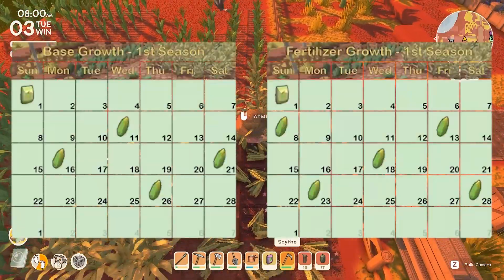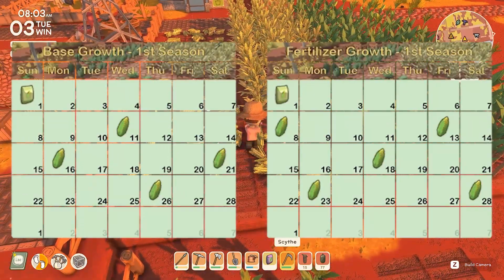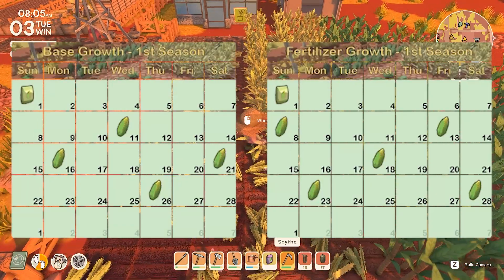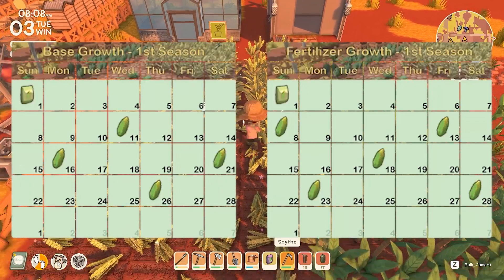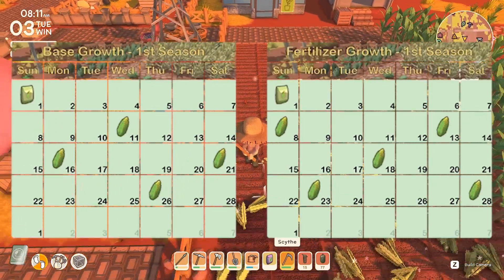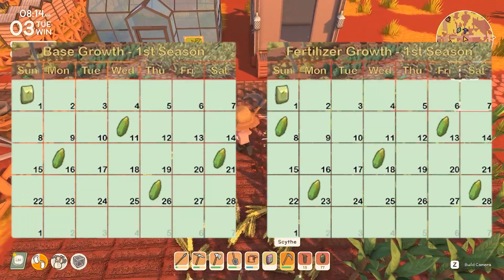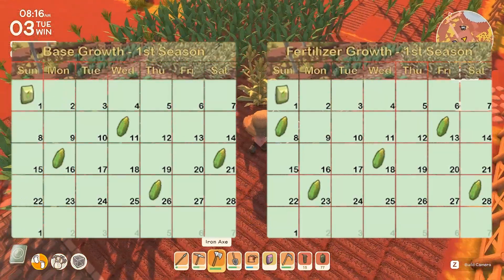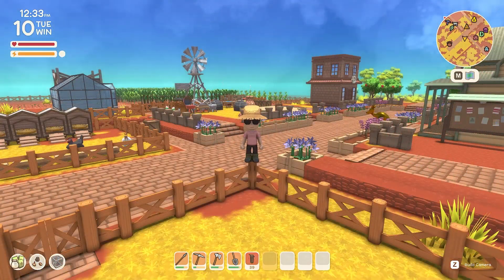Let's use corn as a second example. Since corn produces products over a duration of time, it gets a little more complicated. Without fertilizer, planting on Sunday the 1st, it will take until Wednesday the 11th to be fully grown and ready to harvest. With fertilizer, the first crop will be fully ready to harvest on Sunday the 8th. But since corn continues to produce corn throughout the season, the fertilizer does not help the corn to produce any faster after the initial growth — it only speeds up getting the corn plant fully grown. Comparing the two sides, it takes both with and without fertilizer five days to produce corn again.